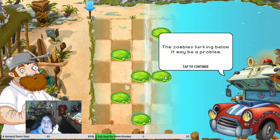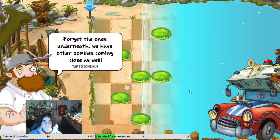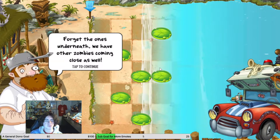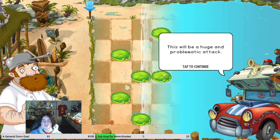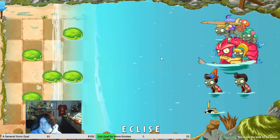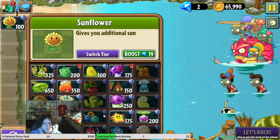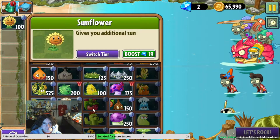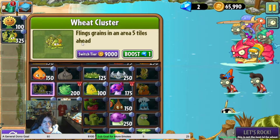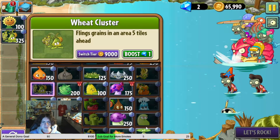The deep sea is rising, the zombies lurking below - it may be a problem. There's no punctuation there. Forget the ones underneath - we have other zombies coming close as well. This is a huge problematic attack. Not the best level for Wheat - too bad. Whatever the heck it is. Flings grains in an area five tiles ahead - so it's like Wheat Slinger but different.